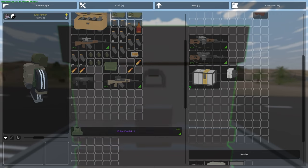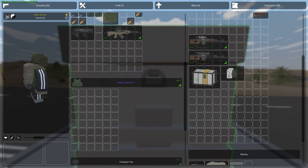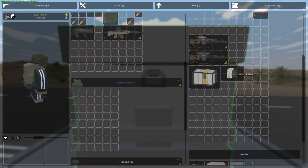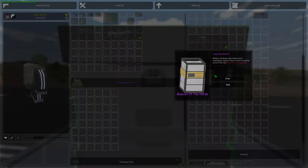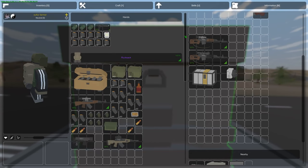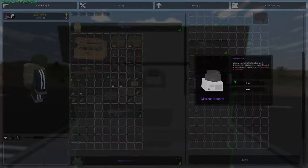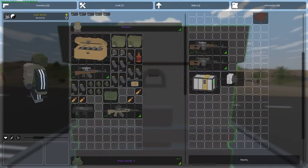The next thing is Horde Beacons — they give you 2 more items. The Distress Beacon was 12 items and now gives you 14. The big one, which is the Beacon of the Horde, gives you 16 instead of 14. So it was 14 before, now it's gonna give you 16 per player. If you're doing it with more people, you're going to get way more, so keep that in mind.